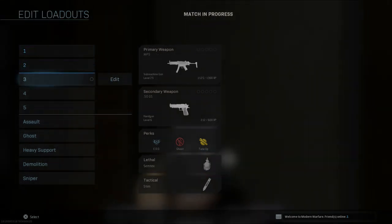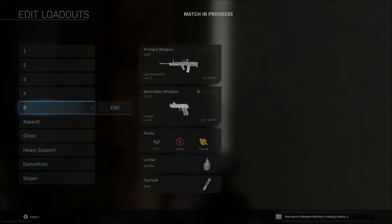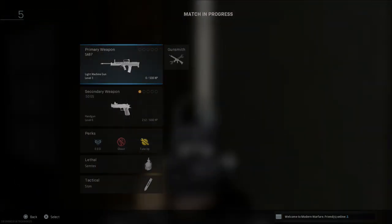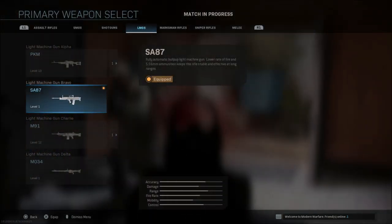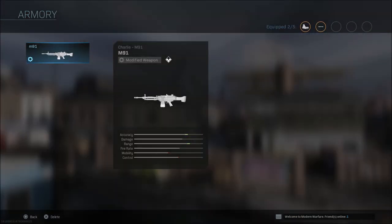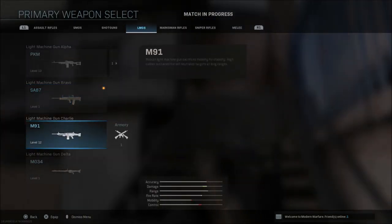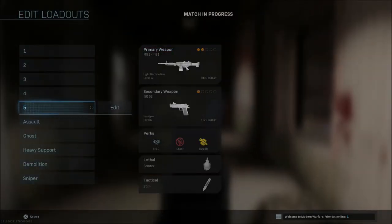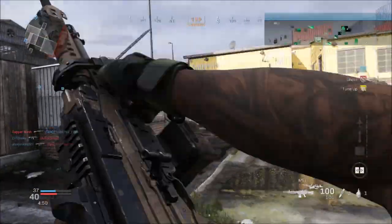Alright guys, now that we're in game — of course we saved the SA-87 down here in this fifth slot. Let's say I want to use that other LMG class that I made. All you have to do is go to edit, click on the weapon once again like we did in the edit class option in the main menu, and then find the weapon you want. Go over to the armory, click select, and then we'll be back in the game with that weapon. Of course it's going to take a loading in to have the weapon in your hand, but there it is.